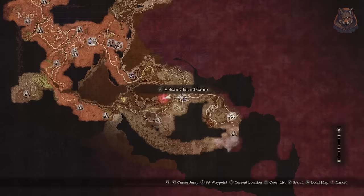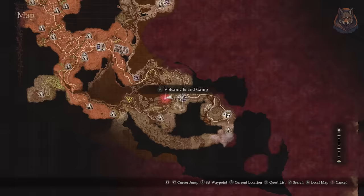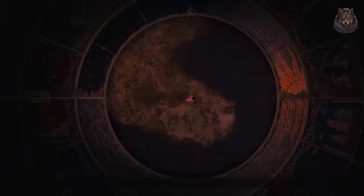Step nine: head to the beacon at the Volcanic Camp and complete that boss fight. Like the others, it's a similar encounter and won't be too tough.